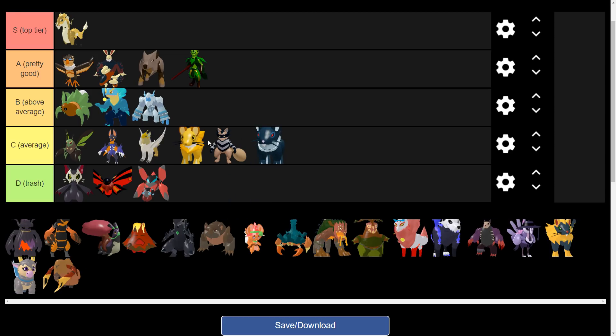Ombrat, I'm gonna put it at average, mainly for the same reason as Luxor. Teaclips is overall a better option — it can absorb Light and Dark type moves.